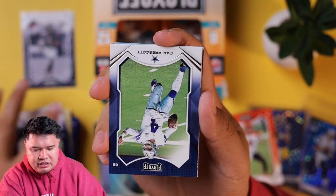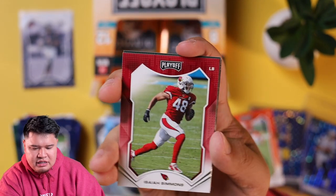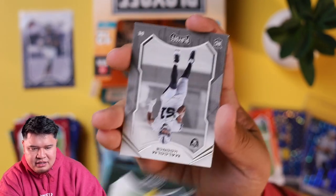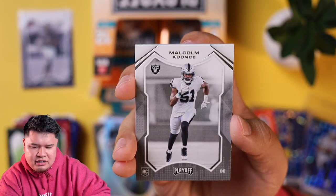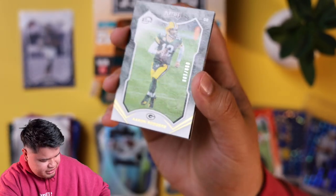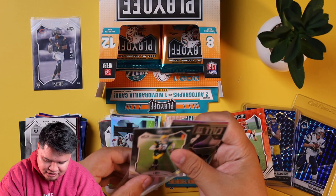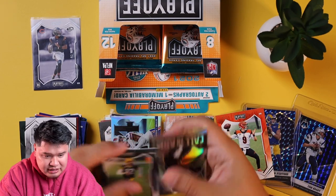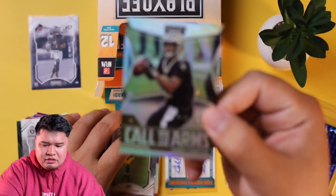Jameson Crowder, Cortland Sutton, Dak Prescott, Isaiah Simmons, Aaron Rodgers numbered out of 100. That's what I get for making fun of him — now we get to look at his cards all the time. Still, out of 100 is pretty good. Jameis Winston — he has to be the funniest dude in the NFL. Imagine playing with a guy like that who's always joking around.